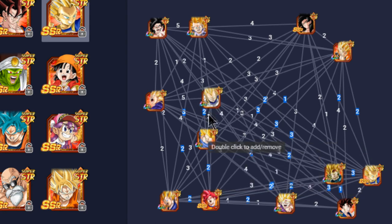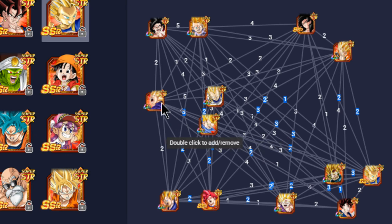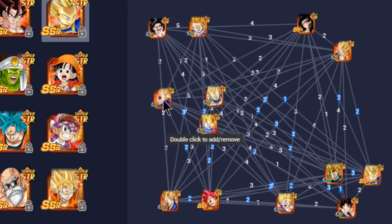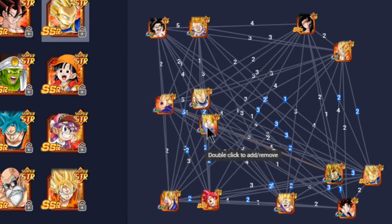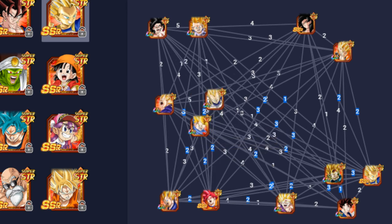In terms of damage output between the two linking buddy options: if you get around two counters per person at 300%, plus an additional 10% from Vegeta's link, you may get slightly more damage with the Vegeta linked. But if Trunks gets two or more attacks, that extra 30% could offset it — we'll have to wait and see how that plays out in practice.